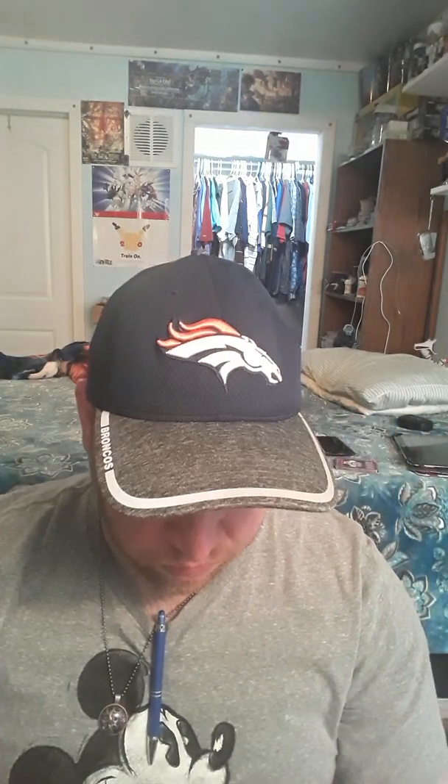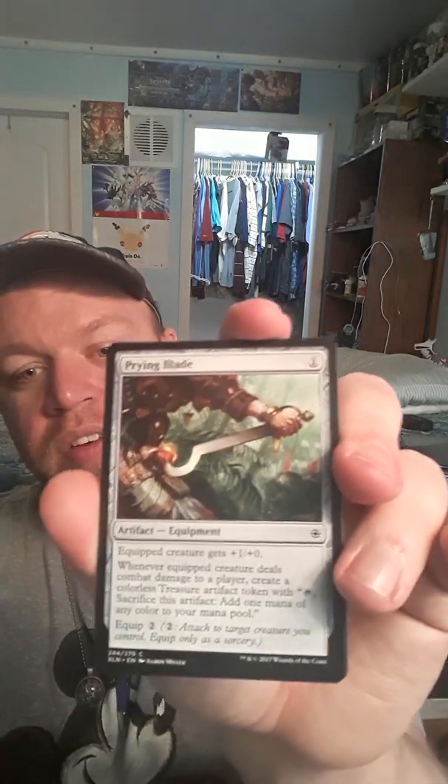Not bad, not bad. We got Dive Down. We've got Suncrown Hunters, another dinosaur — exciting. We got Prying Blade, this makes two that I have now. Equipped creature gets plus one plus zero; when the equipped creature deals combat damage to a player, create a colorless treasure token artifact token with 'tap, sacrifice: add one mana of any color.' Two to equip, one to play.